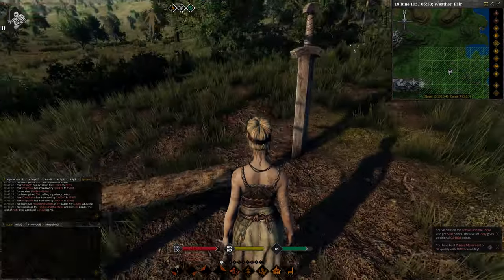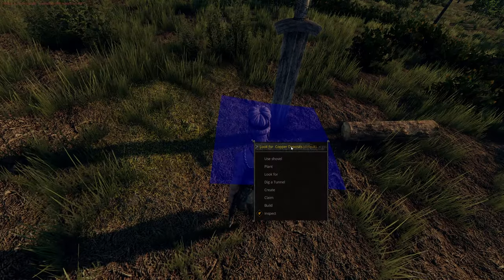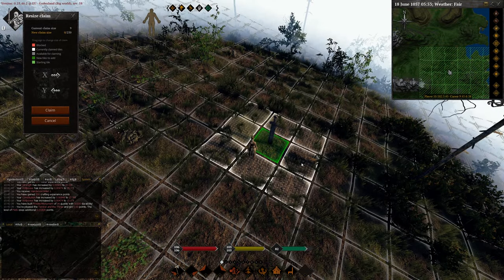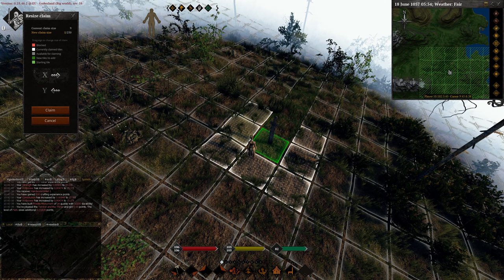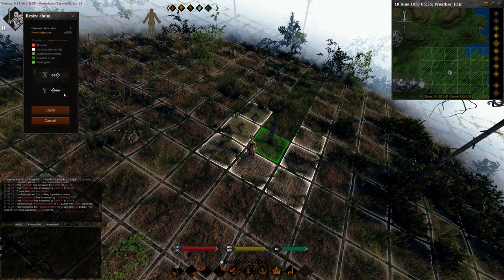Now let's expand that claim. To expand your monument it's really simple — right-click on the floor and go to claim and resize. You'll get a screen where you can zoom out a little to see what you're doing. You can see it's currently three by three. I want to have the monument in the corner of my claim so I can have more land to fill out. Hold down Y and drag out the y-axis — you'll see the green line extending.